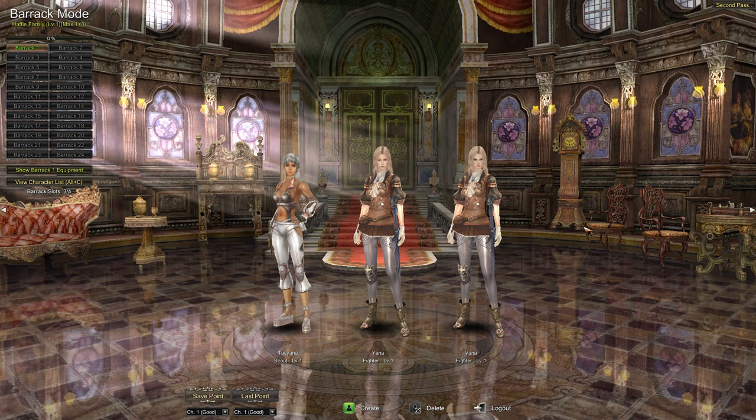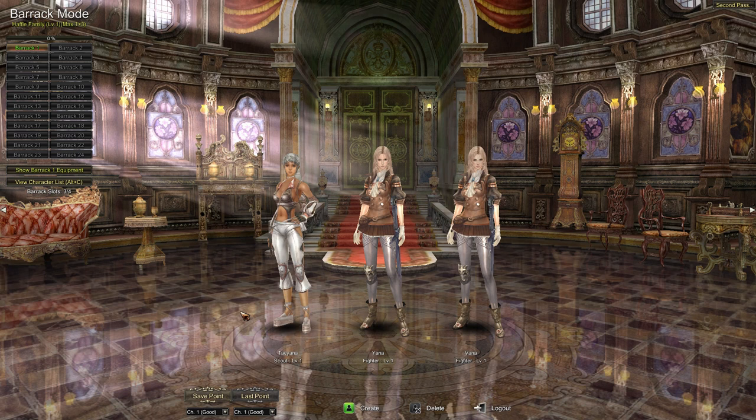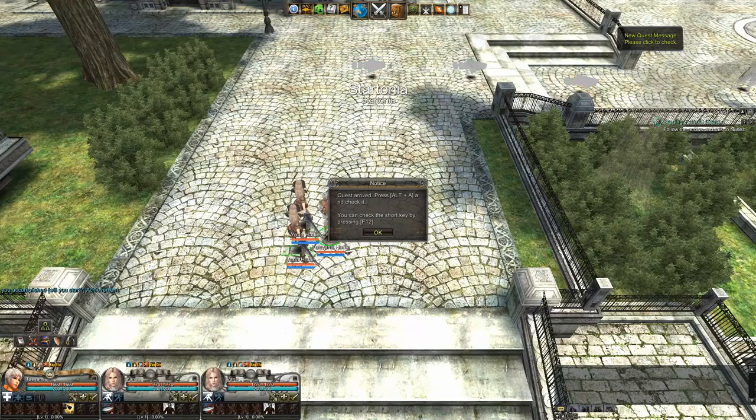This is the Halfle family barracks. You can see exactly what your characters are wearing. I'm pretty happy with that, so let's jump into the game — save point, start the game at your save location. We'll see you in game.